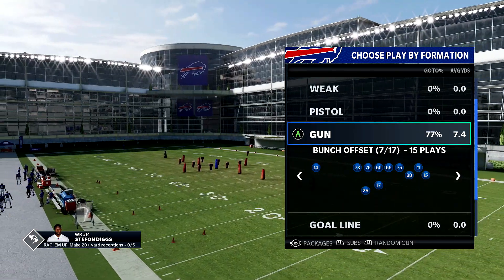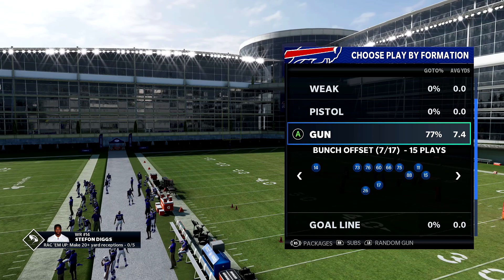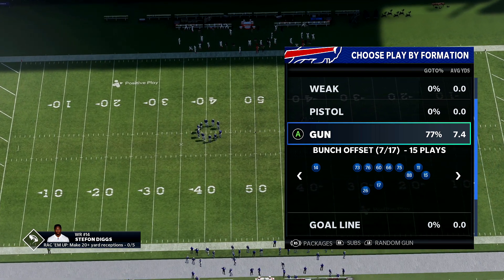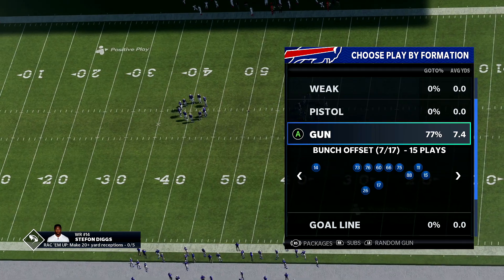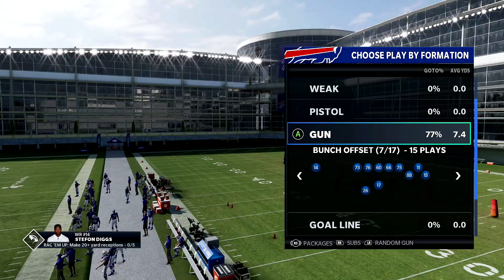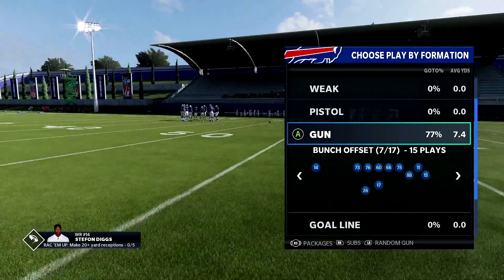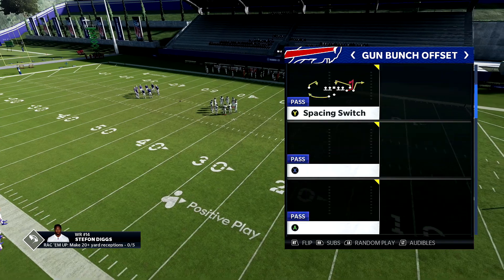The idea is to get your opponent focused on the low routes first, because a lot of the time when you're playing you're trying to hit the deeper routes first, and then your opponent's user is back there guarding all the crossy routes. So what you do is bait him — you constantly hit these little routes, running back routes, little in routes, out routes — and he starts to sit low. It's always a mind game when you play.